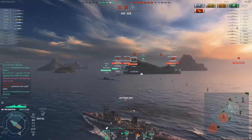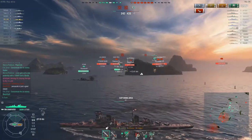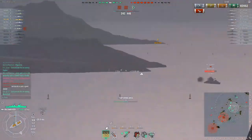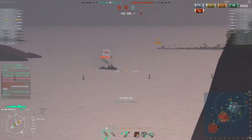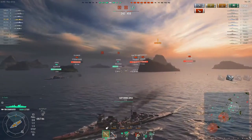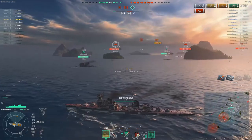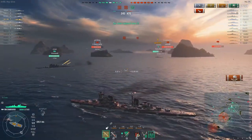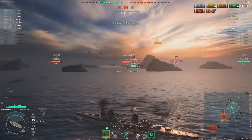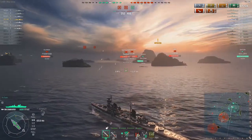We're doing bad — really goddamn bad. It's 242 versus 431 and nobody capped B or C. We're going to cap C in maybe 23 more seconds. Everybody's pushing like crazy. Bliskavich is pushing. Something that makes this ship very strong is the radar. With full concealment spec it's 10.2km, but the radar reaches 11.2km, which means you can spot enemies before they spot you.